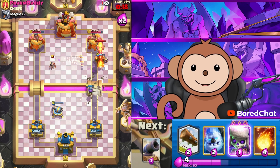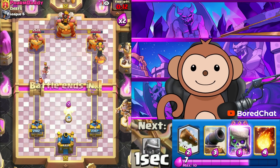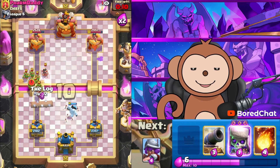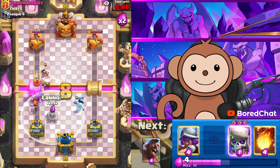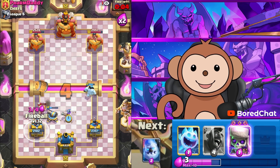He got back to Infernal Tower already — how dare you! He probably has a second Princess. We're gonna have to Log this. I have Fireball for everything else though — that's not too bad, not too good, but that's all we can do.